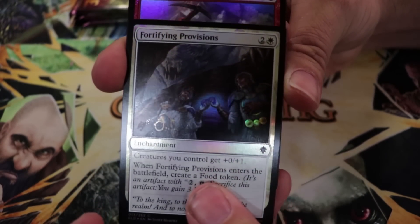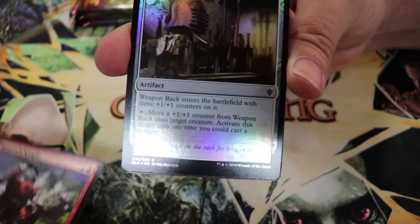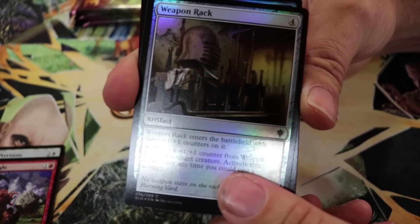This box is definitely a win because of the Oko. As soon as you saw Oko you were just like, all right. Now it's just — where's that foil Garruk? Definitely would love to get a foil Garruk. Foil Fortifying Provisions, foil Rimrock Knight, foil Weapon Rack.